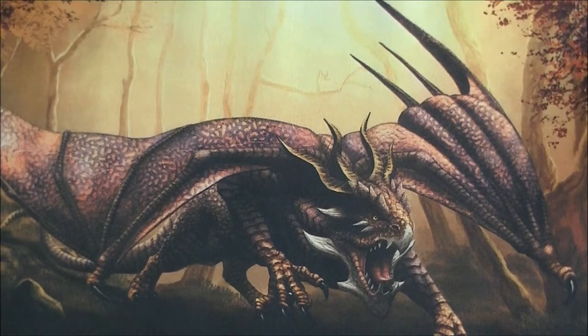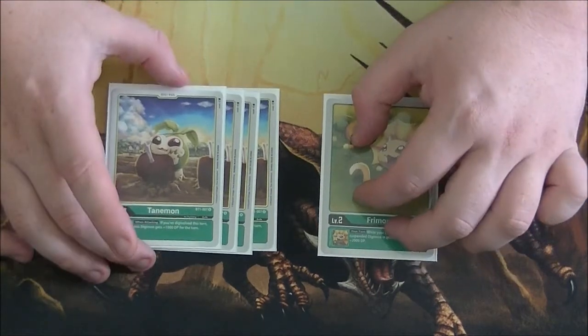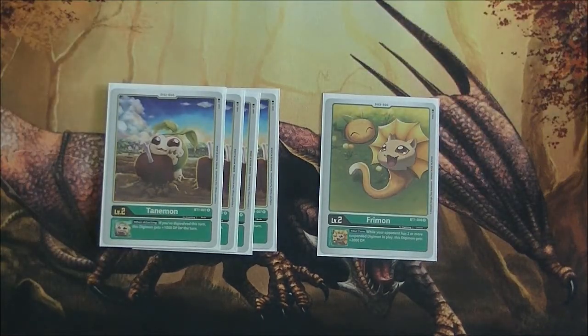Starting off with the DigiX, I played four copies of Tatamon and then one copy of Freimon. Tatamon, when attacking, if you've Digivolved this turn, this Digimon gets plus 1000 DP. And then Freimon — while your opponent has two or more suspended Digimon in play, this Digimon gets plus 2000 DP. I don't actually know how I feel about these guys at these ratios. I'm still testing.